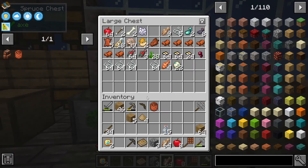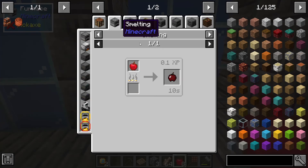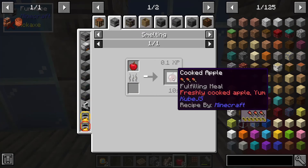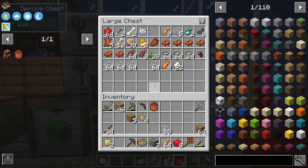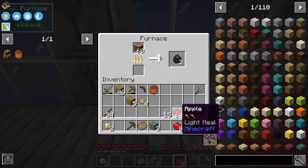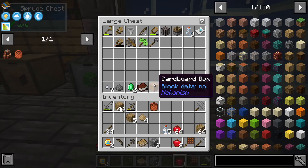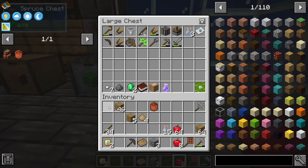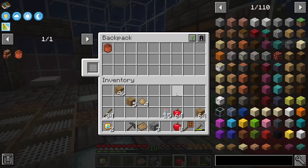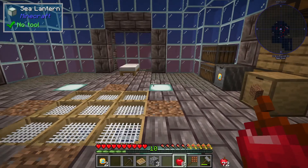It would be nice to put fish in the furnace and have some actual food, as opposed to running around eating apples. And we can actually smelt the apples too — this is an even better food. We have a stack and a bit. So we're going to smelt up some charcoal and some apples and be ready to go for the next episode. We'll put the bedroll in the backpack.